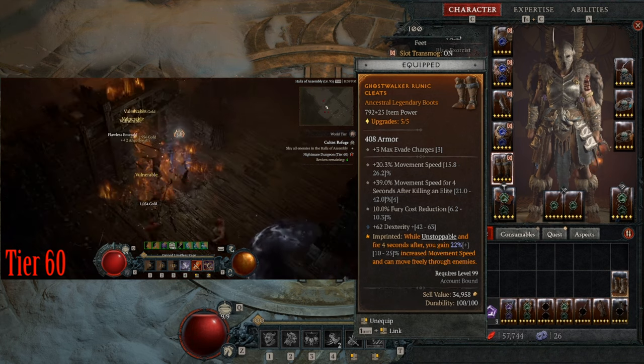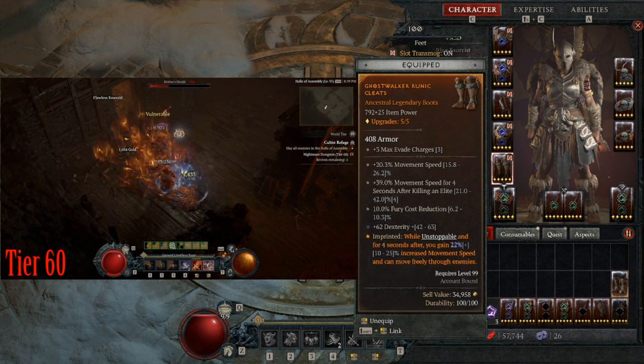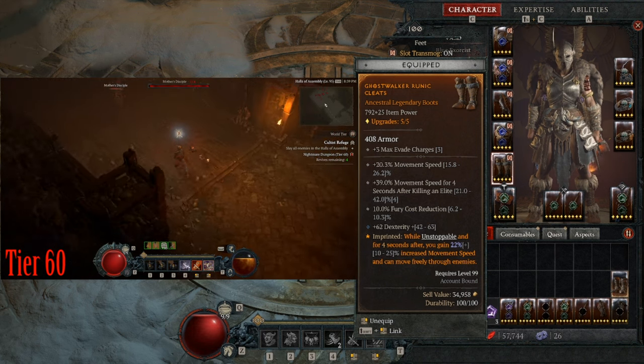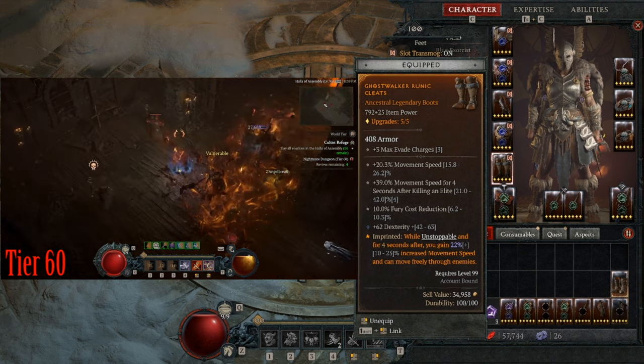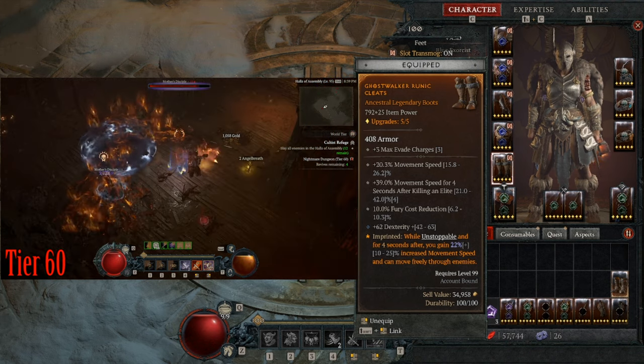For my boots I have Ghost Walkers, so I phase through enemies when I'm unstoppable. I have increased movement speed, and I'm almost always going to have that unstoppable status since my shouts are up most of the time. For boots you want movement speed and fury cost reduction.